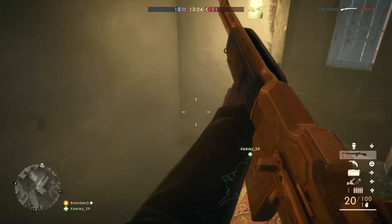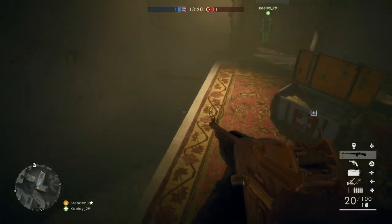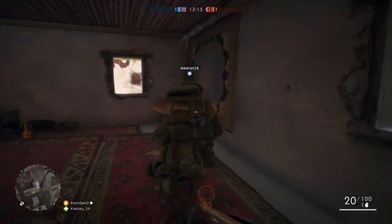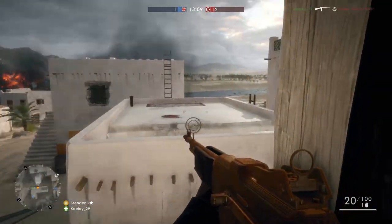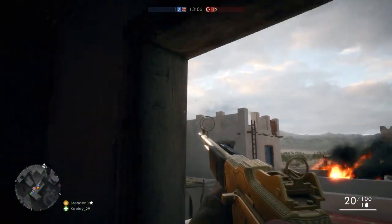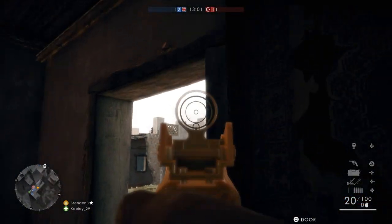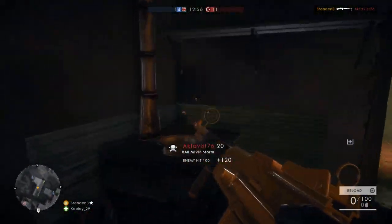We somehow survived that. The BAR is a gun I definitely recommend for Team Deathmatch. It's my most used weapon, and I like it because it's powerful but plays like an assault rifle. I'm mostly an assault rifle player, and the problem with Battlefield 1 is that there aren't many fully automatic assault rifles. The closest I've found is the Sweeper on the medic class, but even that doesn't really play like a fully automatic assault rifle — it's more of a single-fire gun you can play on automatic.